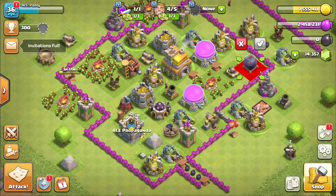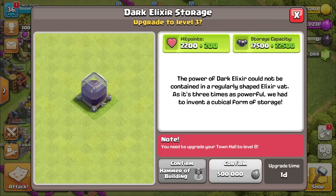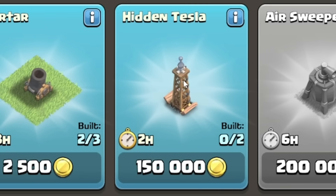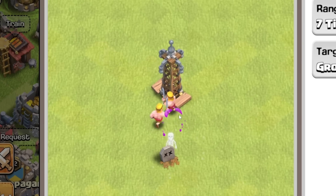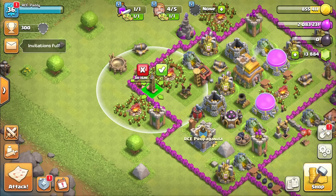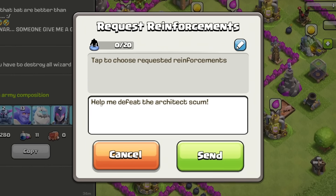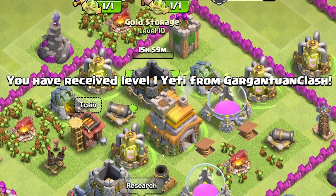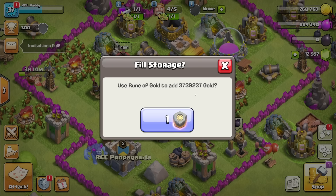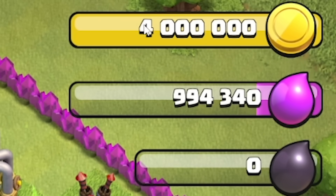Let's get the dark elixir storage down, upgrade it of course — we can't just have a level 1 dark elixir storage. We'll then finish adding all these defenses, including the new one: the hidden Tesla. Teslas are cool because you literally can't see them — they pop up from under the ground and then just rip through everyone. So I'll shove one in each corner of my base, and level it up of course. Then I'm going to ask my clan for more troops. I've received a level 1 Yeti and a level 6 Archer! I'll use the Rune of Gold to fill — that gets me over three million gold. We got four million gold again!